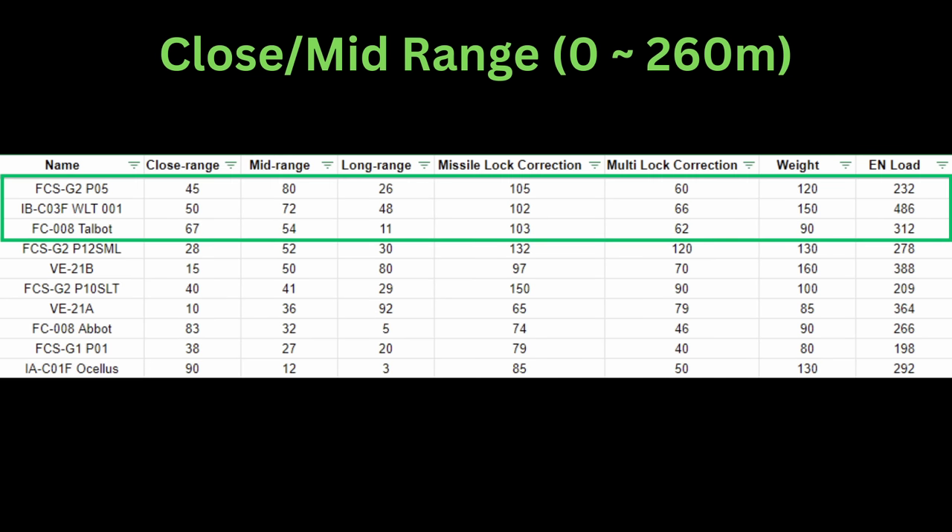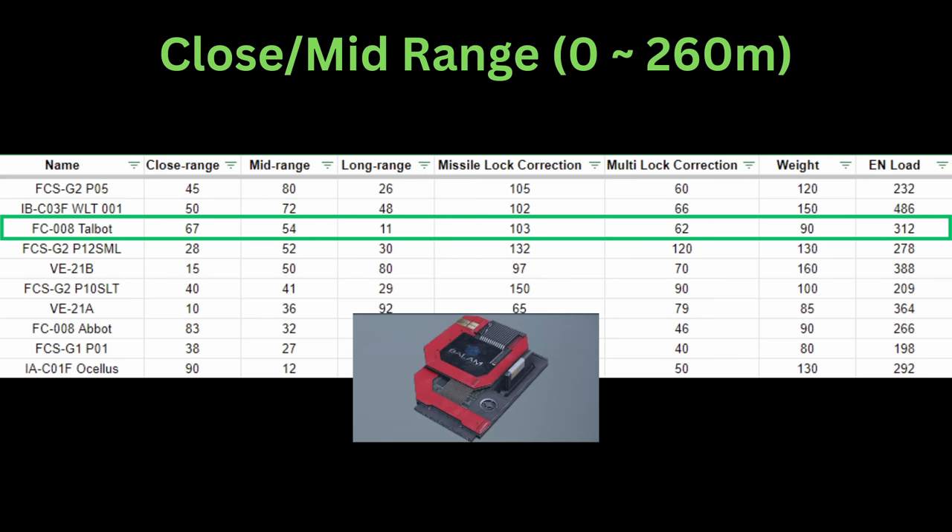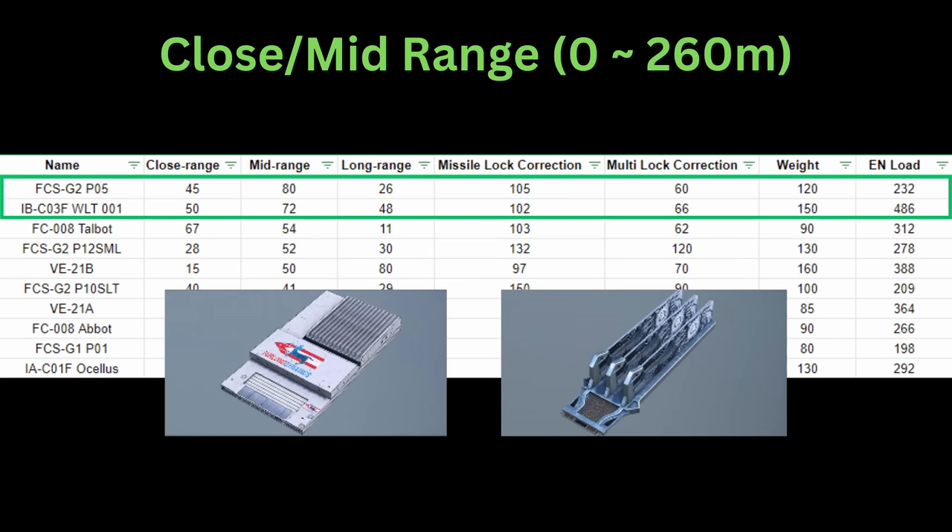For mid range options — and I'm still going to give some weight to close range — these are our main options. The Taubot is already covered, but has a larger focus on close range. For the truly mid range oriented FCS, we have the P05 and the WLT-001. The biggest difference between these two is 254 points worth of energy load.